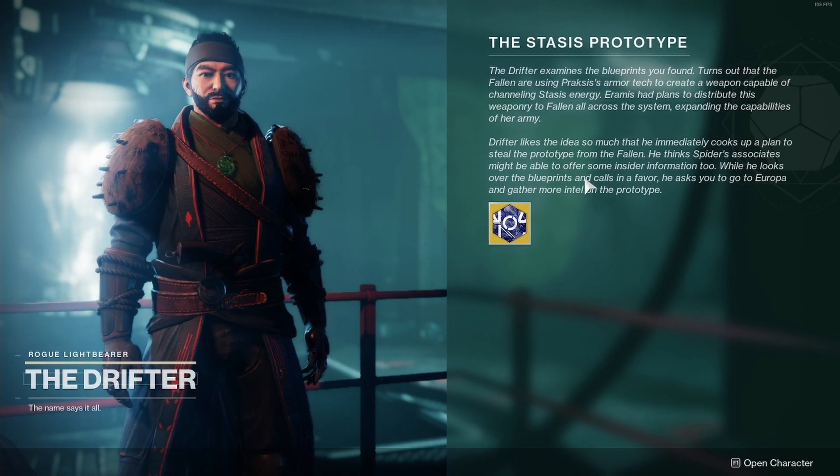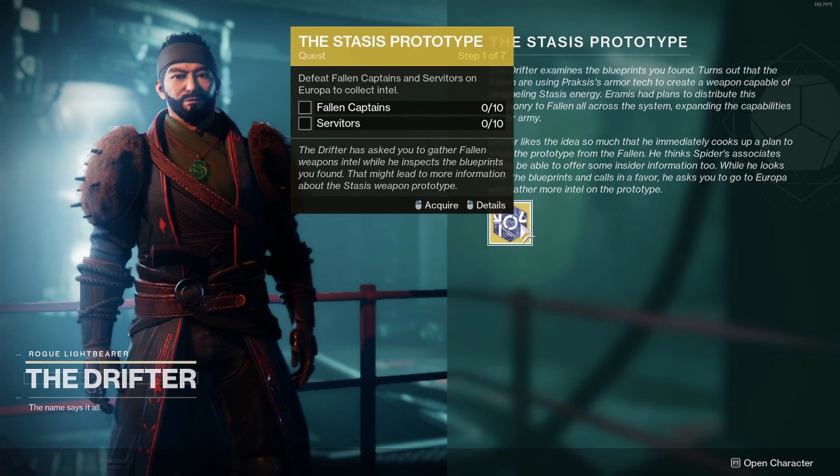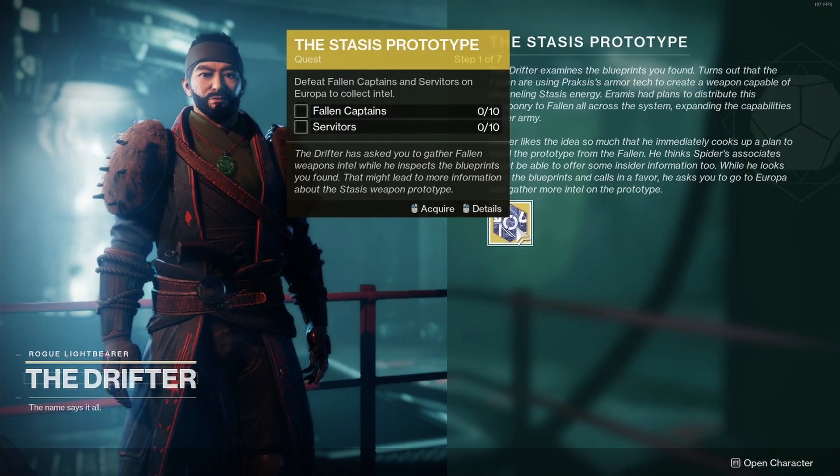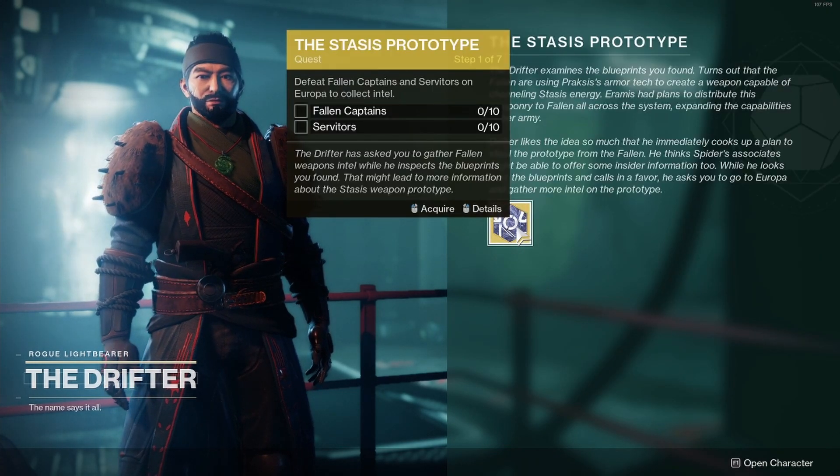The Stasis Prototype — there's going to be some text you can read if you want. The Stasis Prototype is an exotic quest. Acquire the quest and go do the quest. There are seven steps to this quest. Step one is defeat Fallen Captains and Servitors on Europa to collect intel.